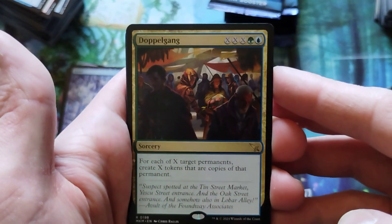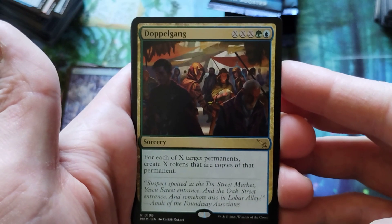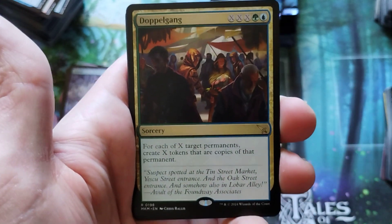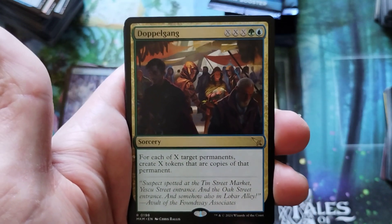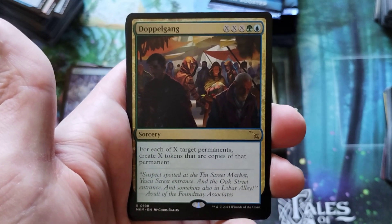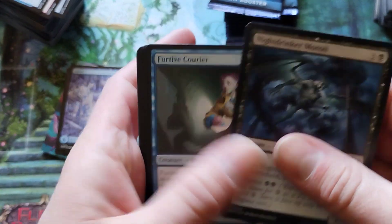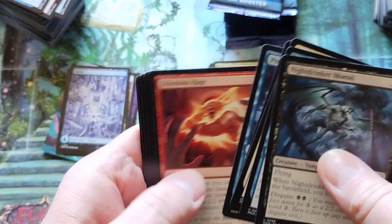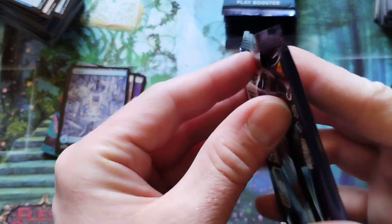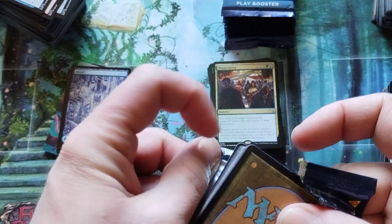The Doppel Gang — is that a gang of Doppelgangers? Pay X three times. For each X target permanent, create... that's cool. Like, if you're winning, you just win harder — you generate a whole bunch of mana because you're probably already winning, and then you win even harder. I love it. That's what Simic does — you build up and then win harder. Simic is one of my favorite color combinations.